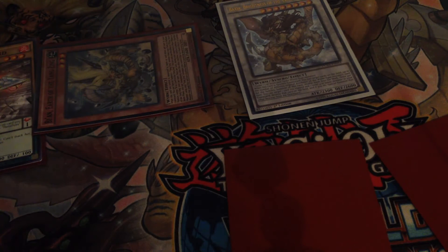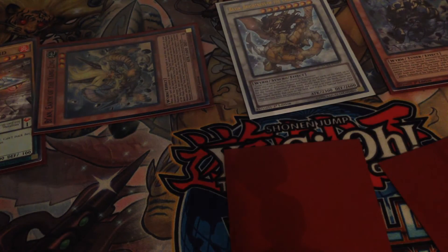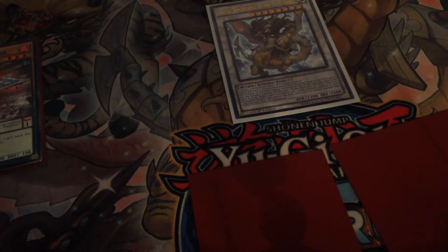Then Beyond is going to activate its effect to special summon from the deck. We're going to special summon another Jiao Tu in attack mode, because Beyond has zero attack. From there we are going to synchro summon again for our High-Speed Rori Chanbara.